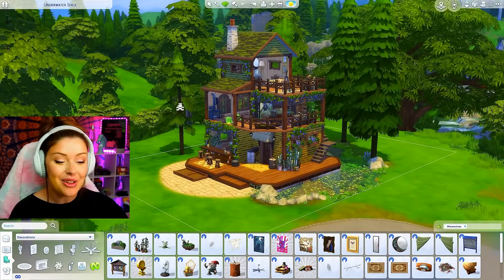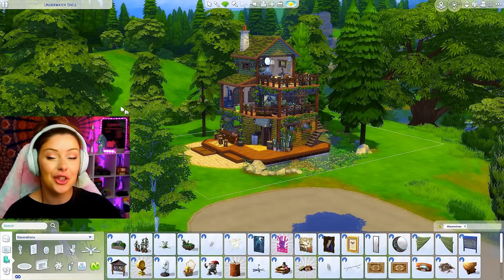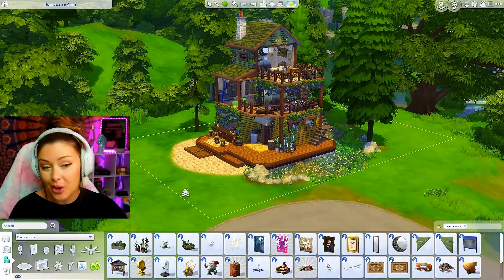I love the whole warm and cozy vibe combined with that rugged feeling. This is cute — I wonder which one is going to be our favorite. I also did the landscaping, and I do have to place this in Moonwood Mill, the new world. This is what our dollhouse is looking like for the werewolves — let's move on to the next one.